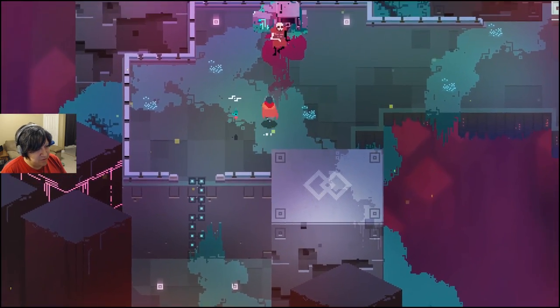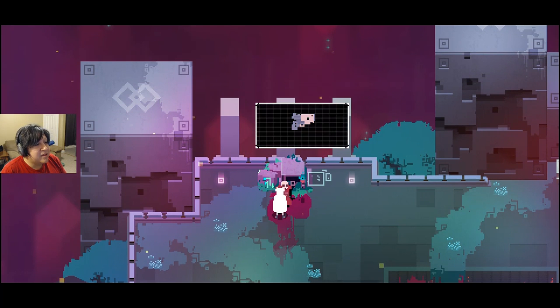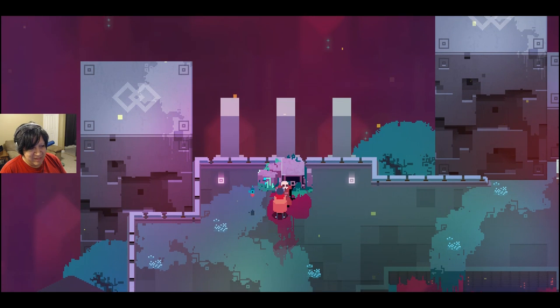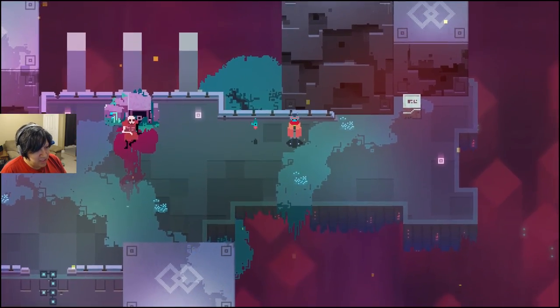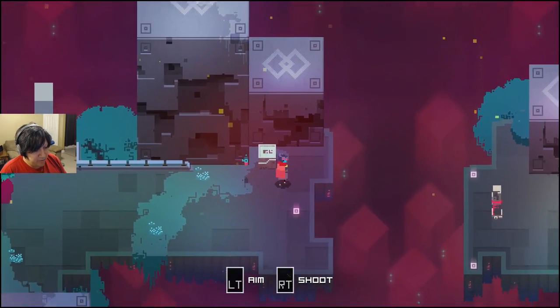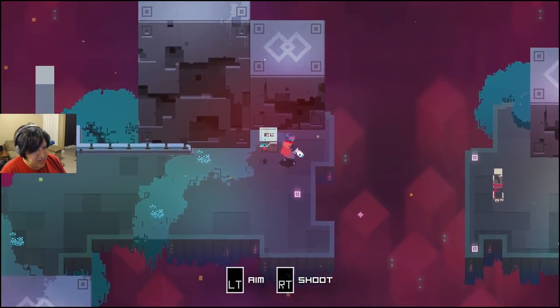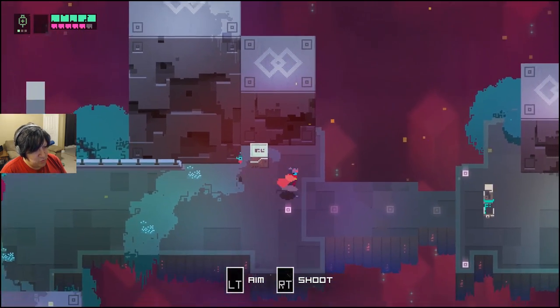The dash button is useful for a lot of things apparently. I got a pistol! Sweet! How do I use it? Is this gonna turn into a shooting game? There we go — aim and shoot!